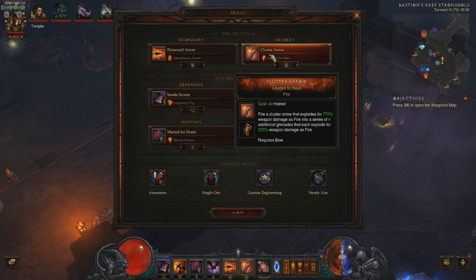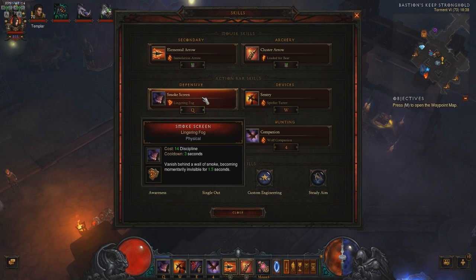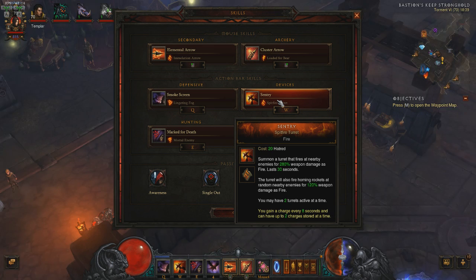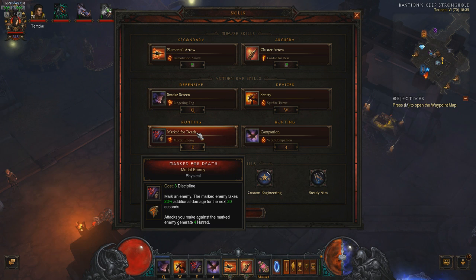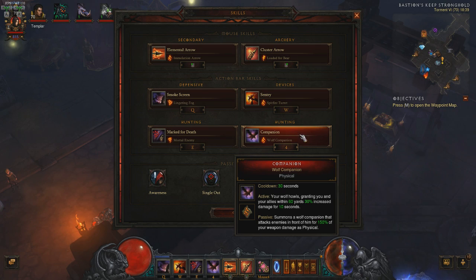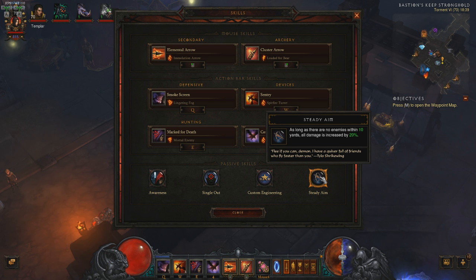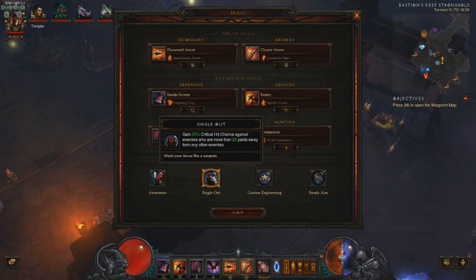As our defensive, we have Smokescreen with Lingering Fog. We have our Sentry with Spitfire Turrets. We don't need Polo Station here as the Witch Doctor you are grouped with will use Haunt, which has a built-in slow. I don't suggest using Polo Station with this build since it will lag the game a lot. We're using Mark for Death with Mortal Enemy — every attack you do on a marked target gives you 4 Hatred. The Immolation Arrow gives you 4 Hatred when it hits, plus the hits from the patch on the ground. We're also using Companion — the rune doesn't matter. As for our passives, we're using Awareness, Single Out, Custom Engineering, and Steady Home. If you have a Hellfire Amulet, we're also using Call of the Wild. I've tested Single Out vs Archery and concluded that Single Out will benefit you more in higher greater rift levels.